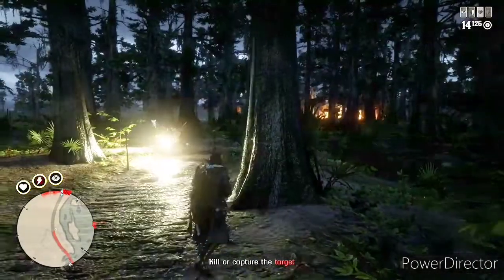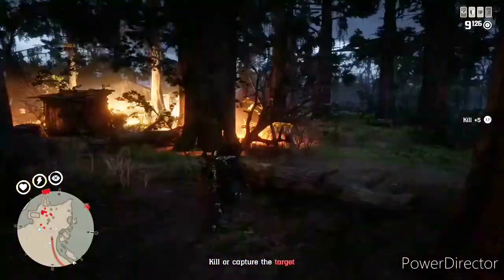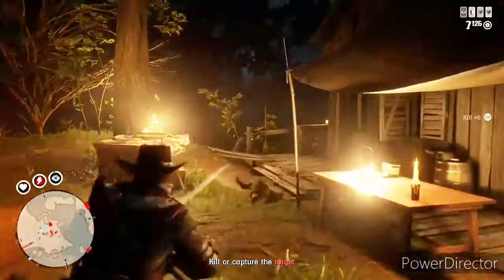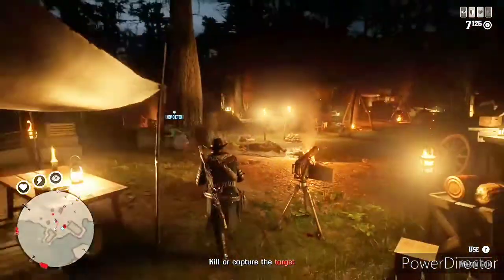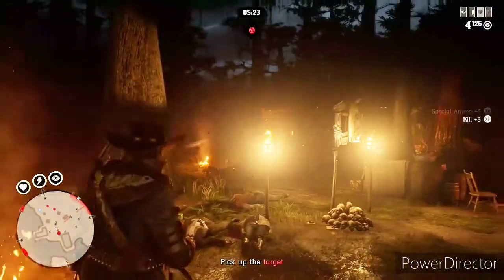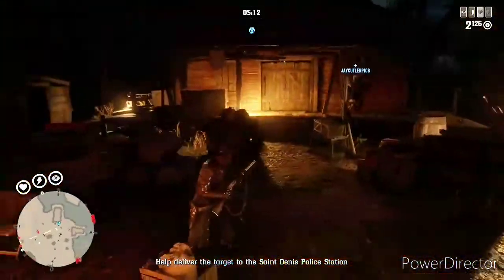Get your tonics and weapon wheel lined up — have the tonics and provisions you want to use ready before you go in. This is a three dollar sign bounty and there's a maxim gun, so yes, I'm using a tonic. Maxim guns will make you swiss cheese if you don't take out the shooter. This bounty had two maxim guns, so two shooters to take out. I've never seen a bounty target be equipped on a maxim gun, so don't worry about accidentally killing them when taking out those maxim gun shooters.